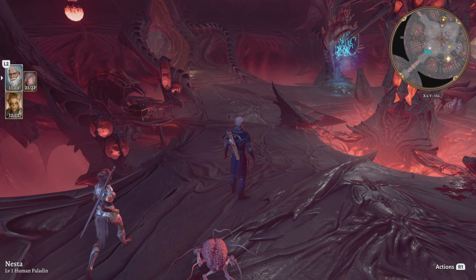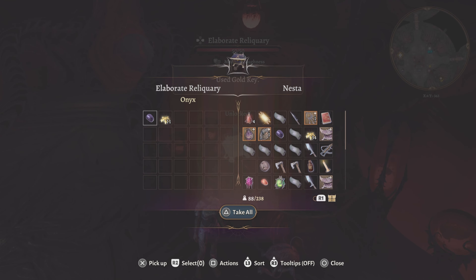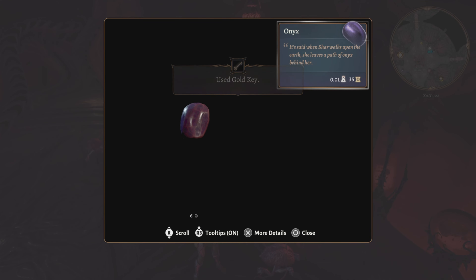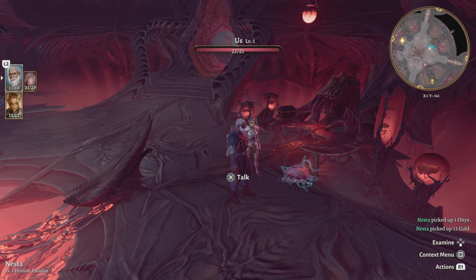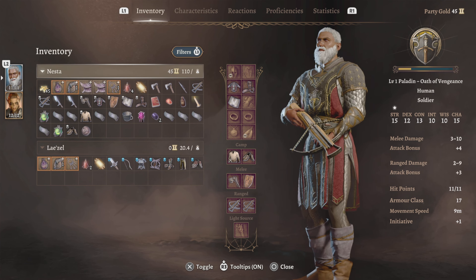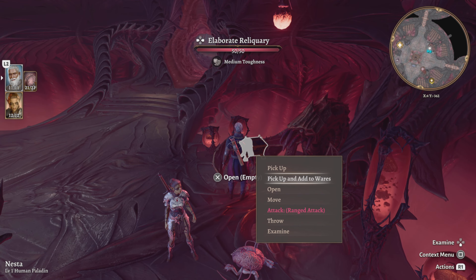We're going to open the pod — but first let's loot that chest. Okay, what is that thing? It said: 'When Sha walks upon the earth, she leaves a path of onyx behind her.' No idea who that is. Let's loot it. I have two, I need three — so we're going to pick up that chest too.